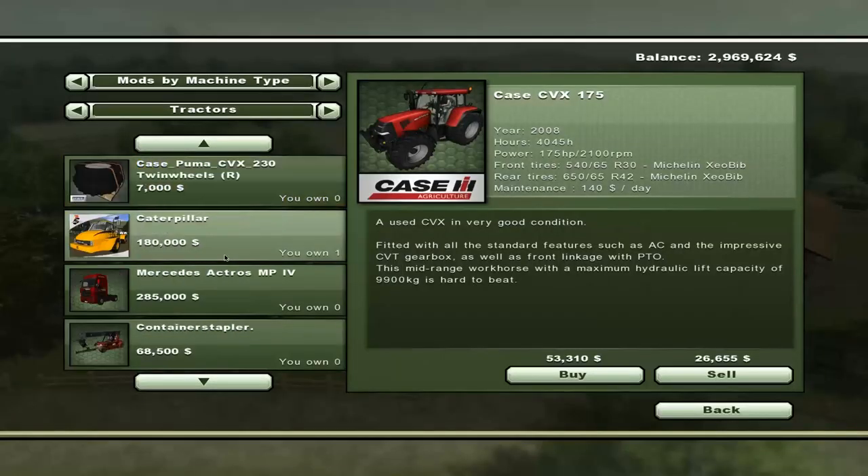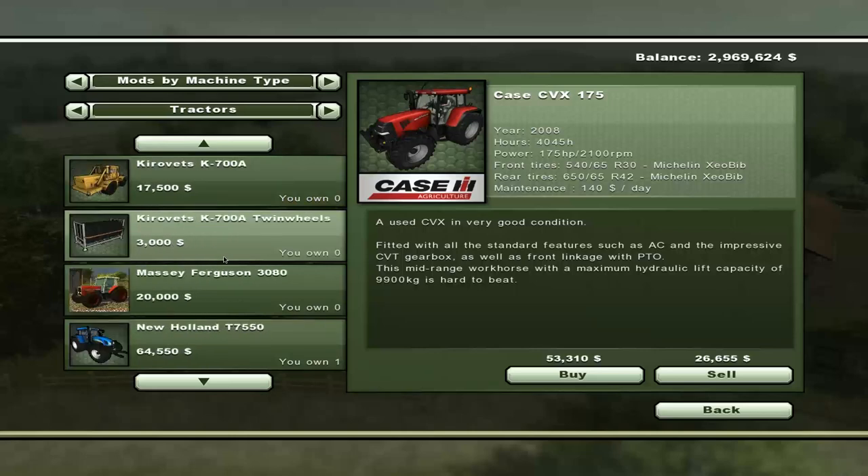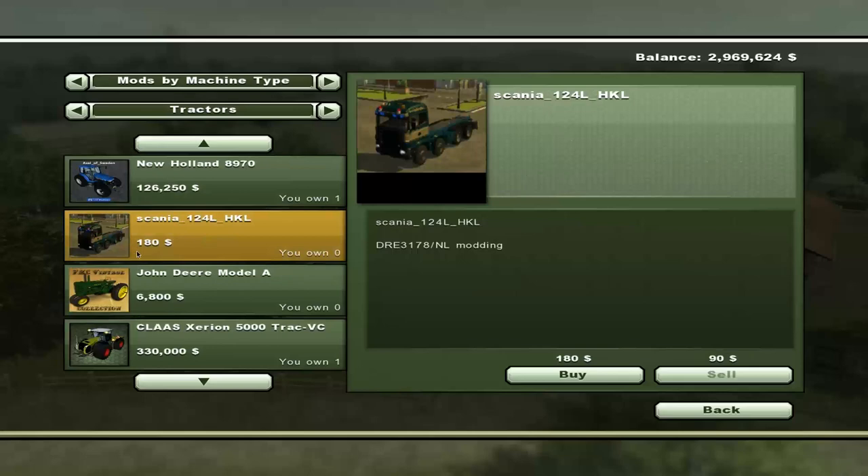So if I open this up and go to tractors and move down here... okay, first things first - the price is rubbish, $180... whatever, it needs to be like $180,000. But it's supposed to be a Scania hook lift, so we're gonna buy this guy.